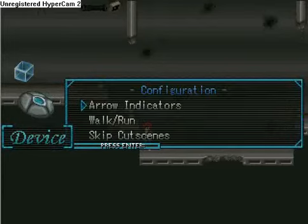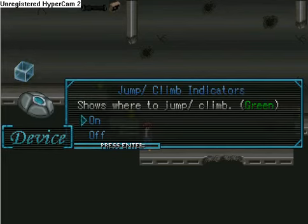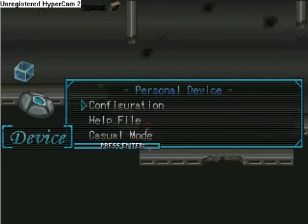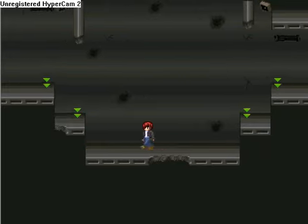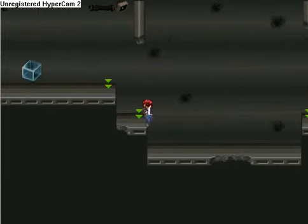You can use the personal device for configuration. You can change different things like indicators — turn them on or off if you don't like the spam, but I usually keep them on. Walk and run: you can change where the default is. Sometimes my character jitters doing a walk-run combination and it'll count as both. I wanted to use that sometime when I really only want to walk.